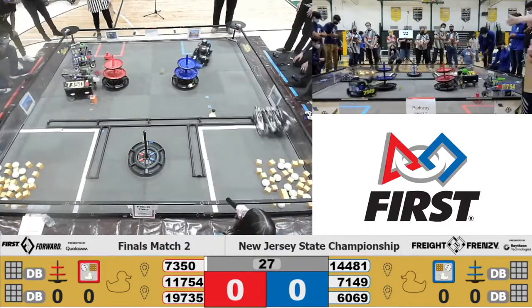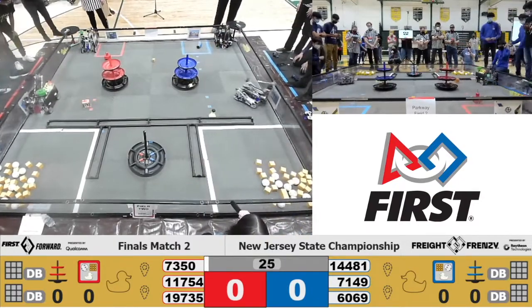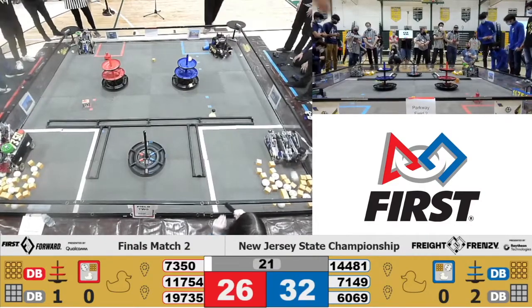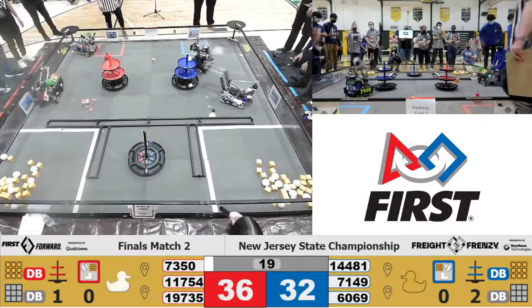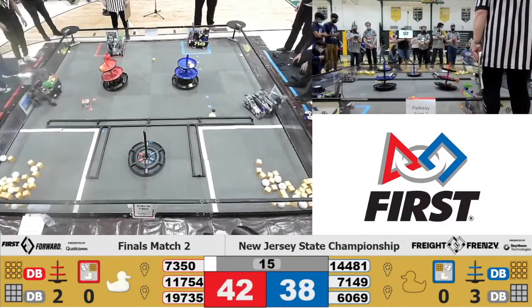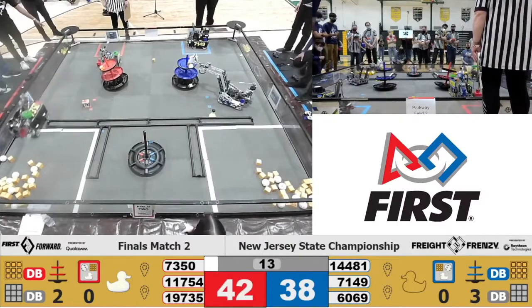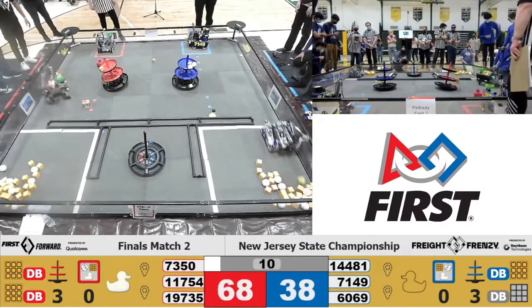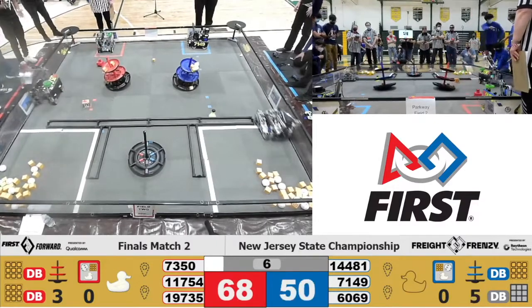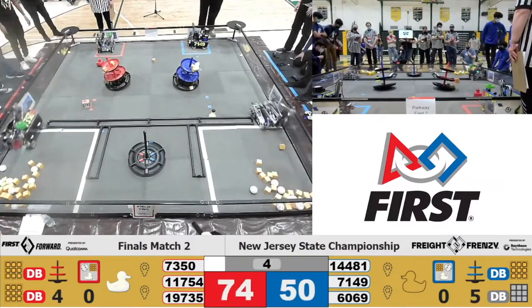All right, we have a score in the bottom goal by the Red Alliance and Blue. We've also had a score in the bottom goal on the Blue Alliance — that was courtesy of Don't Blink, who has already scored again onto the top tier. Another score courtesy of 11754 and a duck. 7149 Enforcers have a park in the Blue Alliance shipping unit.